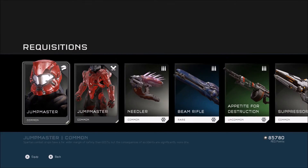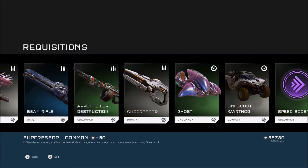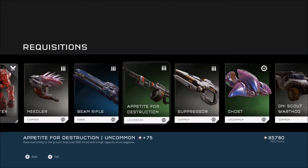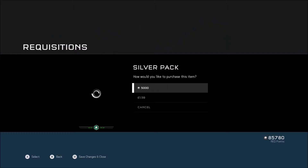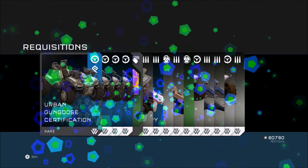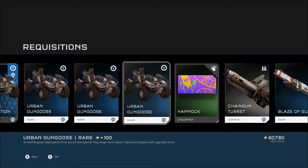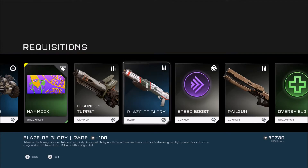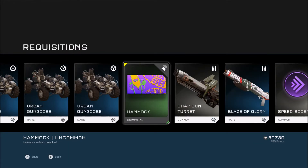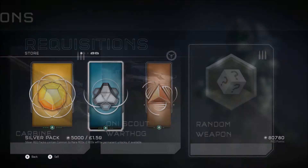Jump master helmet — and the armor! That's strange, I've never had the full set in one pack before. We've got an upgraded Appetite of Destruction SAW. Bursting through these — two more left after this: urban gun goose certification, always nice to get gun gooses out of the way because they suck. We've got a nice little banana hammock. I'll leave all the dirty-minded people to figure out why that was funny.